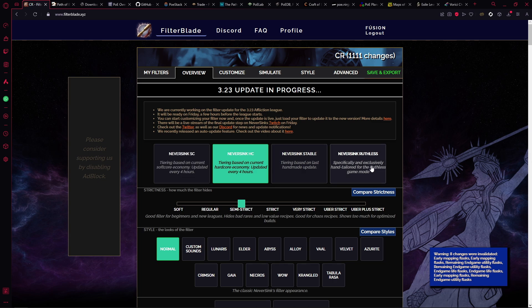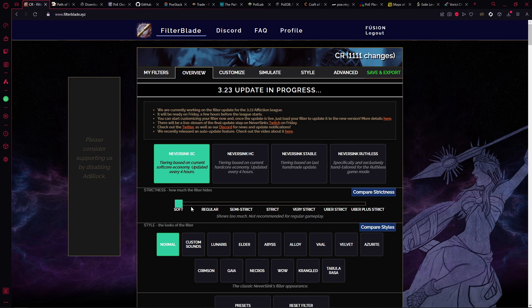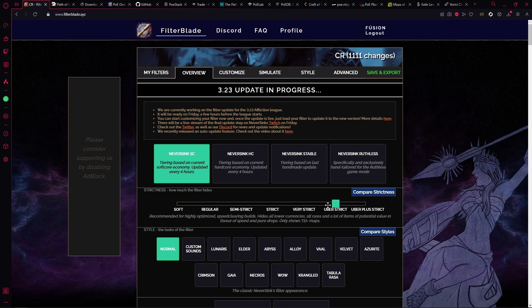Once you load onto the website you can pick which current league you'll be playing — softcore, hardcore, or ruthless. You would then decide how strict you want the filter to be. At the beginning of the league I'd usually have it on Regular just while going through the acts so nothing is hidden. Once you get to early maps and loot starts filling your screen, you'd move it up to Semi-Strict or Strict.